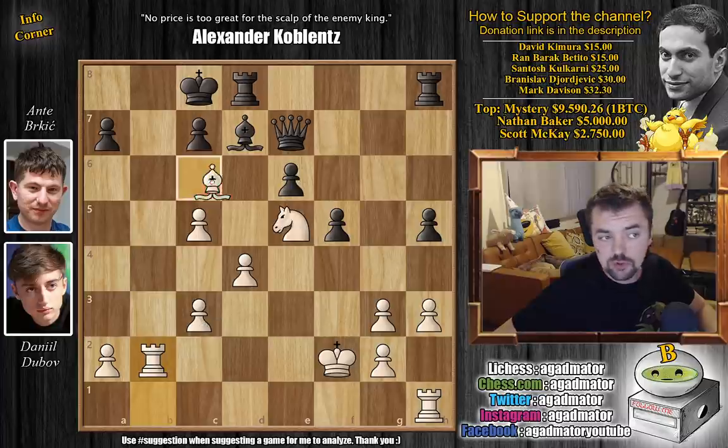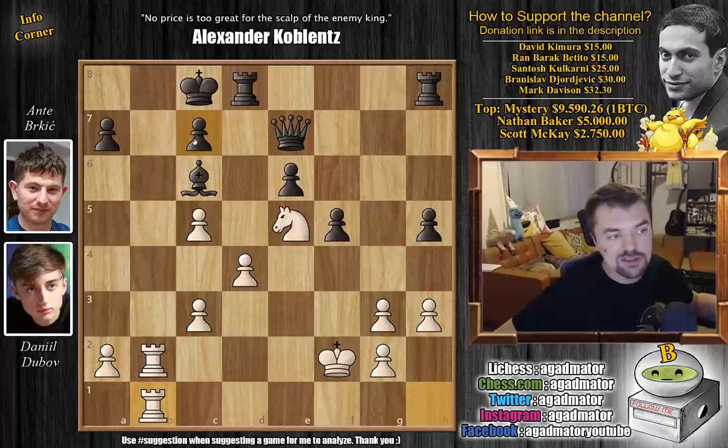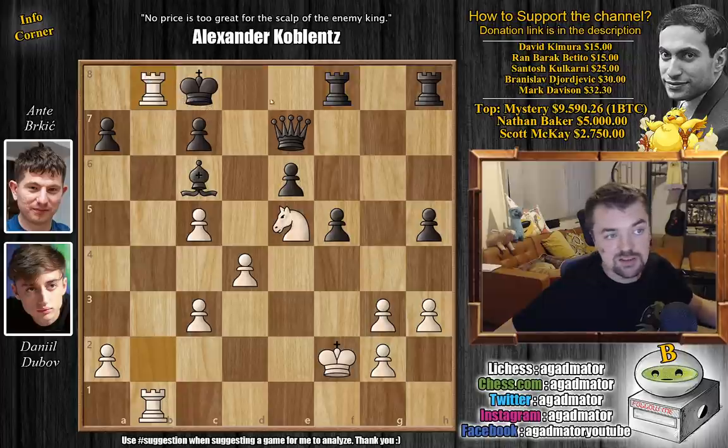You could capture the bishop, of course, but if you do, White doesn't even recapture - White just goes rook h to b1 and there is no defense against rook to b8 checkmate. The knight covers the d7 square and there's nothing you can do. You can't make any breathing room for the king - even moving the rook is just mate in one, so that doesn't work.